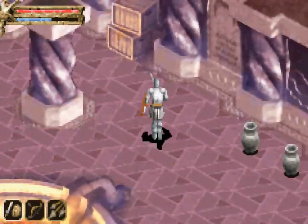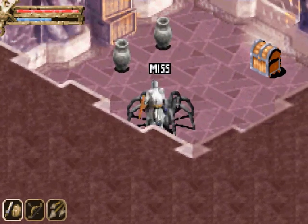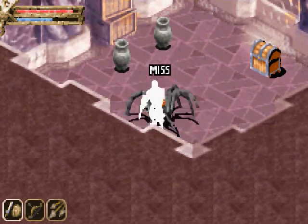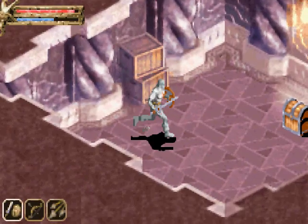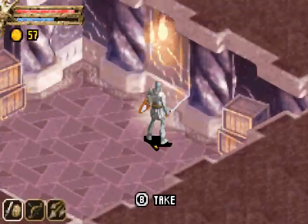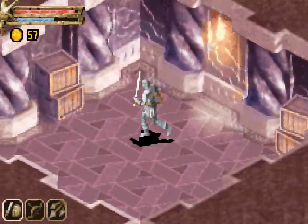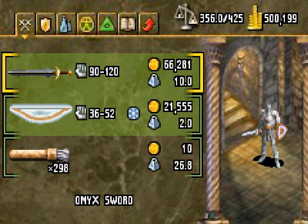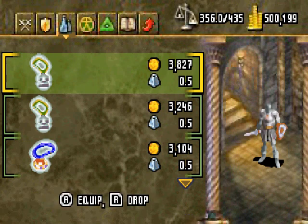That one doesn't have anything, so we'll just leave that alone. Just in here is an illusionary wall with more treasure. Yay, treasure! Now let's open this up and find an amulet of strength plus five. So now we pretty much have all the strength items that we could ever want.